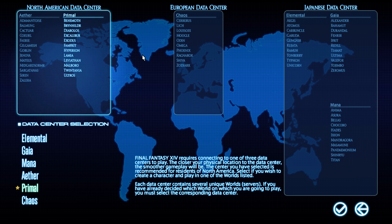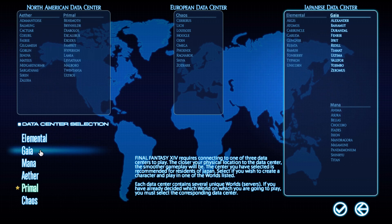We have 6 datacenters in total: 2 North American datacenters — Aether and Primal; 1 European datacenter — Chaos; and 3 Japanese datacenters — Elemental, Gaia, and Mana. These datacenters are set up to accommodate the number of players on those servers, but you are not restricted to playing on your region's datacenter. For example, I could technically head over to Elemental, Gaia, or Mana and select any of those as my primary datacenter.